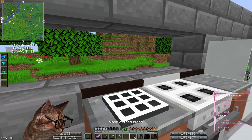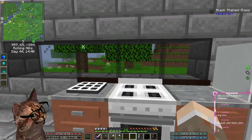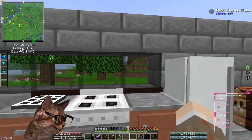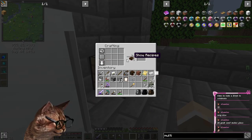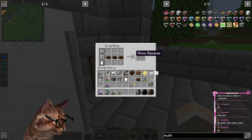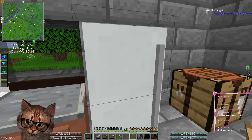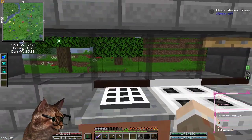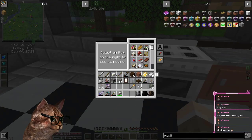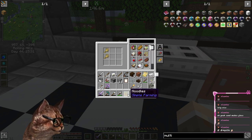I'm just going to put this black stained glass as the window — don't at me. And then on this part right here I'm going to put some of this — this is a tool rack. This is what you put the different cooking utensils on, and it'll use them with this. Oh, I can make noodles! Okay cool, so I made noodles.